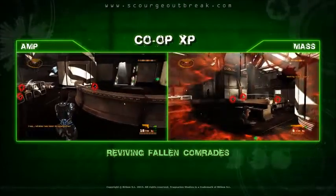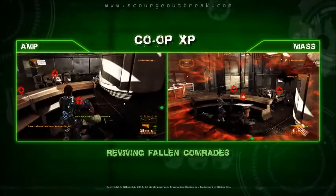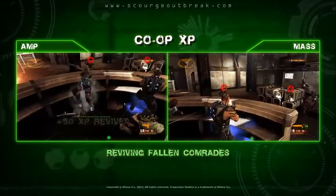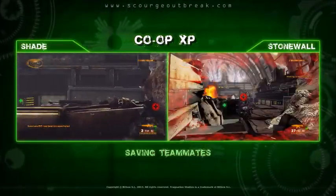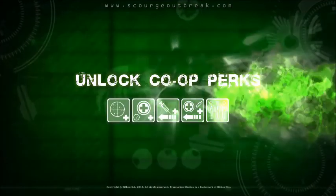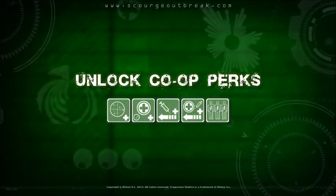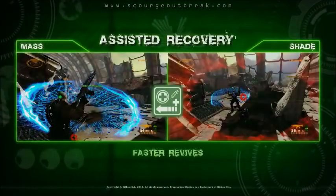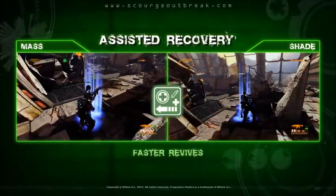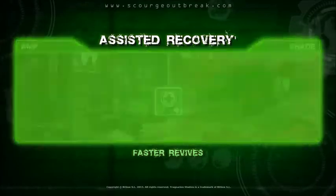Scourge Outbreak features four XP categories, each with ten ranks to level up. In the co-op category, you can gain XP by reviving fallen comrades and intercepting enemies attacking your allies. Increasing your co-op rank unlocks useful gameplay perks such as shared radar vision, faster revives, and longer bleedout times.